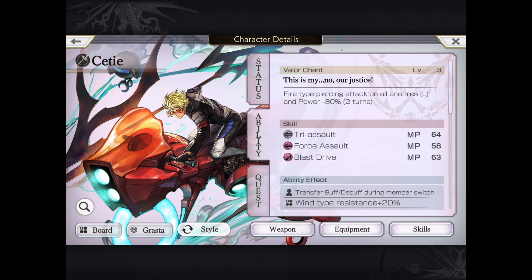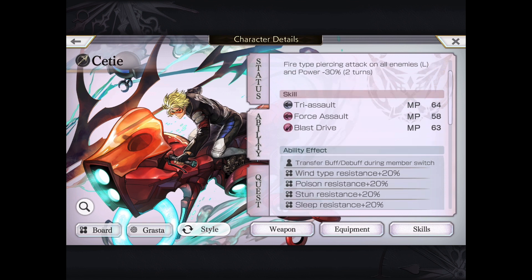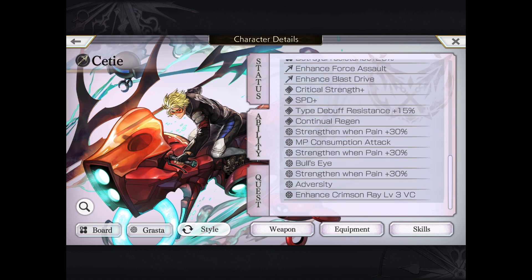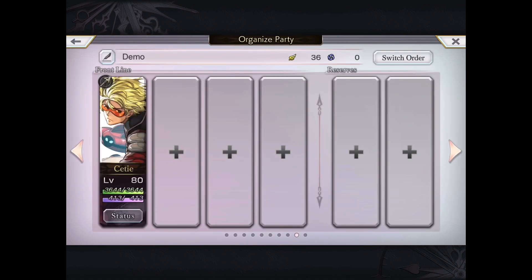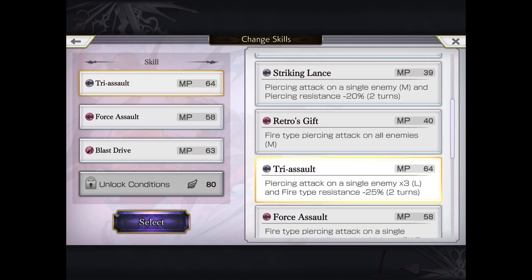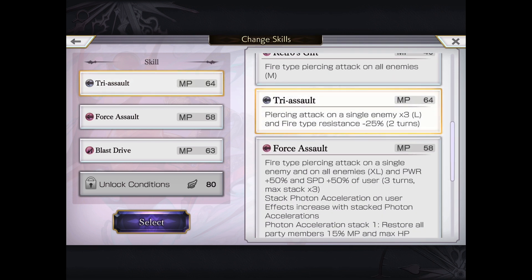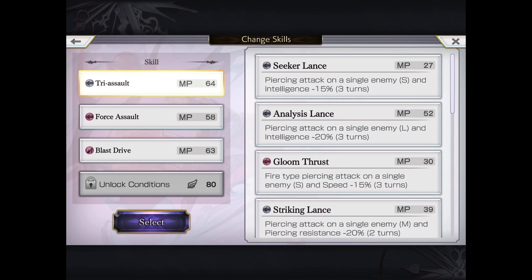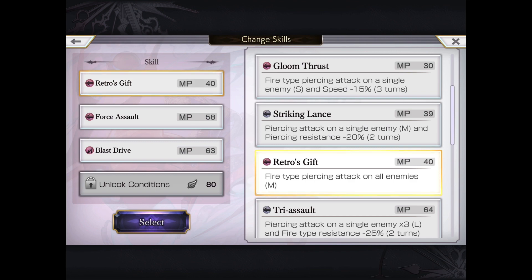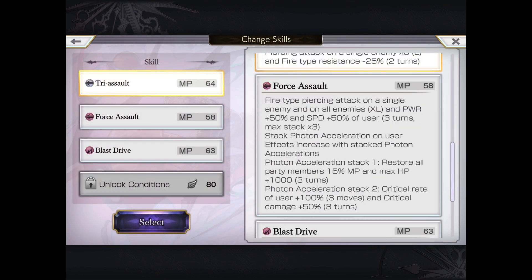AS Cetie with manifest is a little bit more powerful than before. His VC is still the same: fire appears AoE and power down. Note that he does have the transfer buff and debuff during member switch, which I will demonstrate. However, I don't know if that ability itself is extremely powerful, given that a lot of times we don't have time to switch in VCs. He still has his 4-star moves: Tri Assault, which is a Pierce times 3. He's got Analysis Lance, Int down 20, which is really not viable in today's meta. He has Striking Lance, which is Pierce Resistance down 20 – very, very weak debuffs. But I still left it as Tri Assault, because at least you have a 3x hit and also gives fire resistance down.